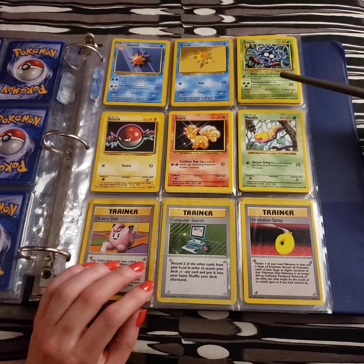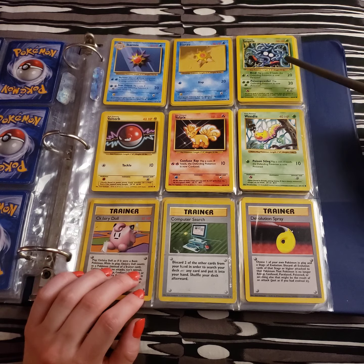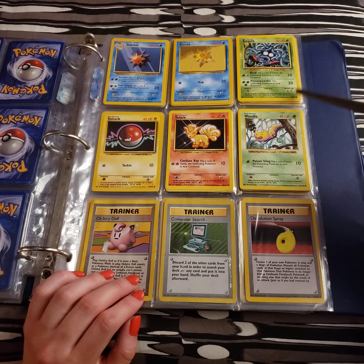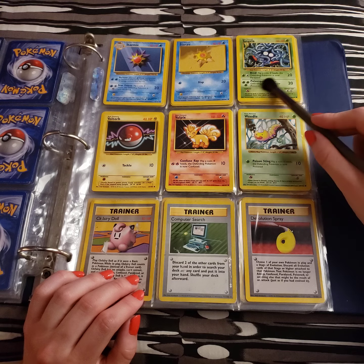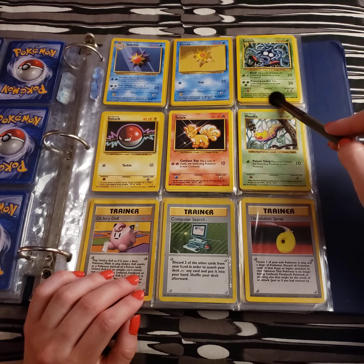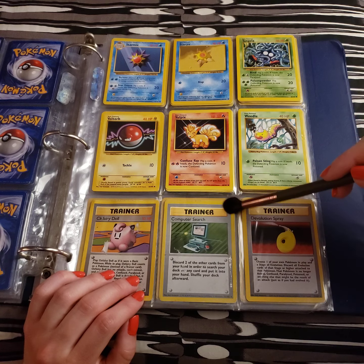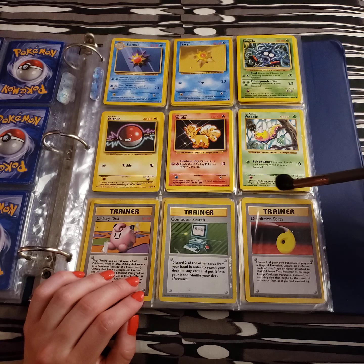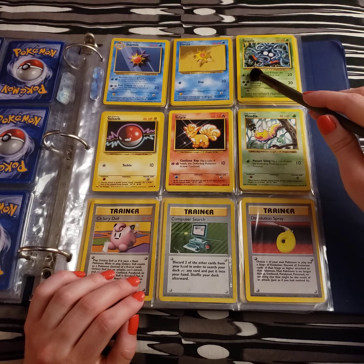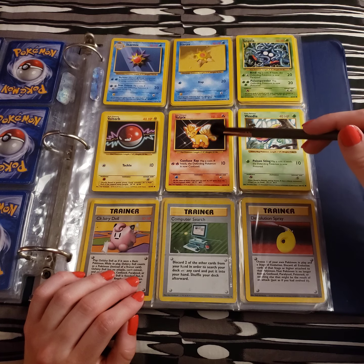Both of these have the option to do an added effect. With Bind, you can leave your opponent paralyzed. With Poison Powder, you may leave them poisoned. I do appreciate that Bind takes one less energy, and you have the flexibility of using any type with that colorless secondary energy.